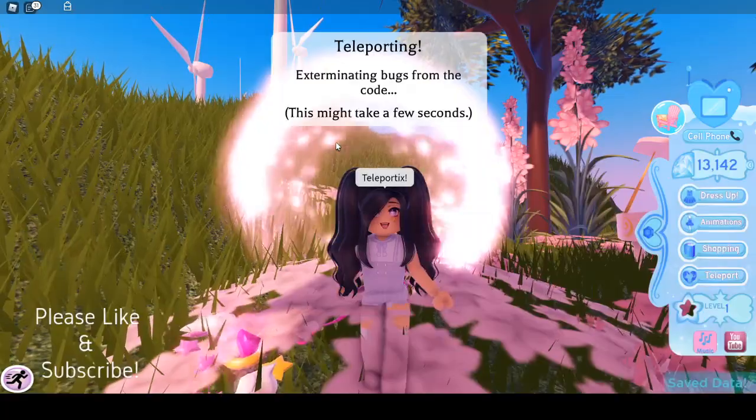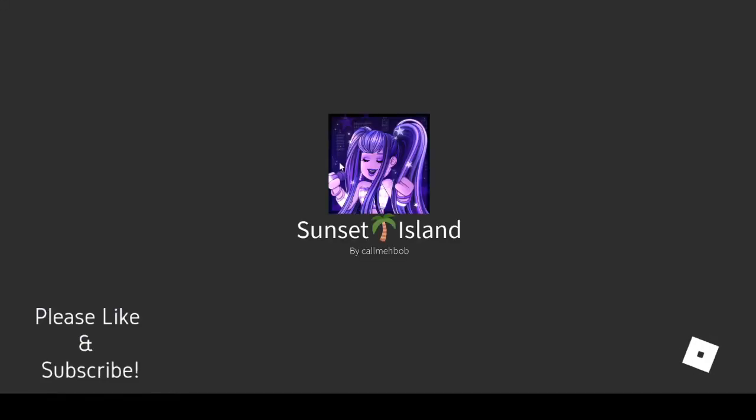Now the next room we're going to in order to get free stuff is Sunset Island. We're going to visit there and get teleported to Sunset Island.